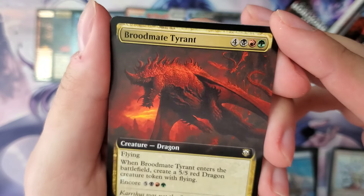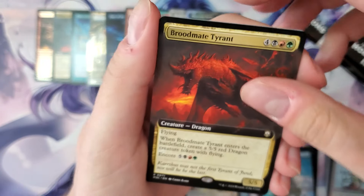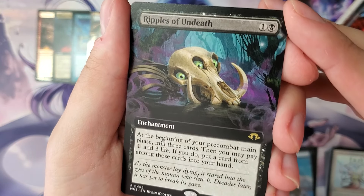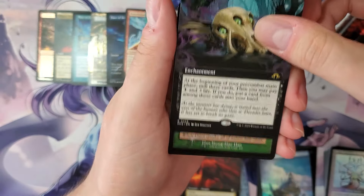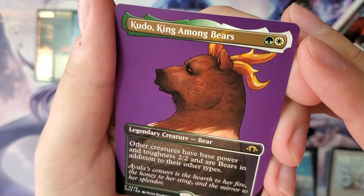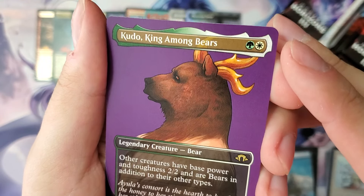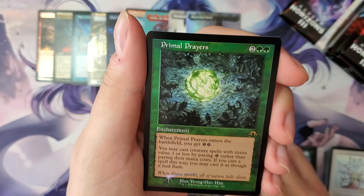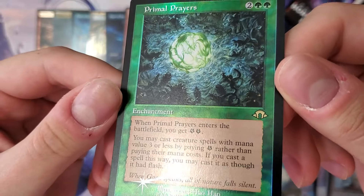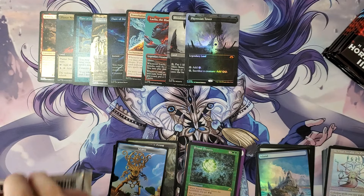Broodmate Tyrant for the commander pre-con, and the extended version — fantastic. Ripples of Undeath — sure, I guess. Kudo — look at this bear, king among bears. So you got the king and queen. Probably not worth much. Primal Prayers for the retro foil in the back. Not the best pack — that was probably our worst pack so far.